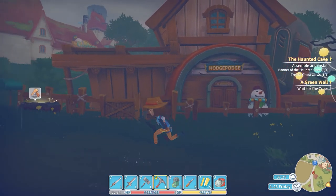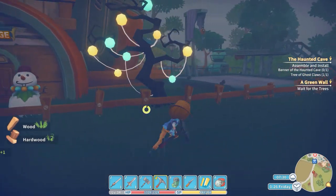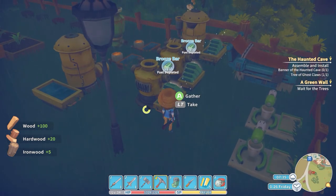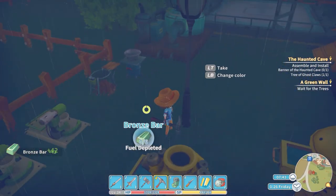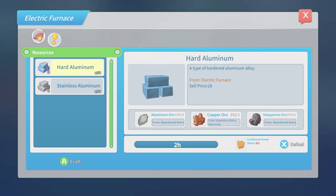Good morning, friends and fellow Portians. Last time we went and got our butts kicked in the hazardous ruin thing, but we did finally manage to get ourselves a Power Stone. Very happy with that. So let's try this thing out.